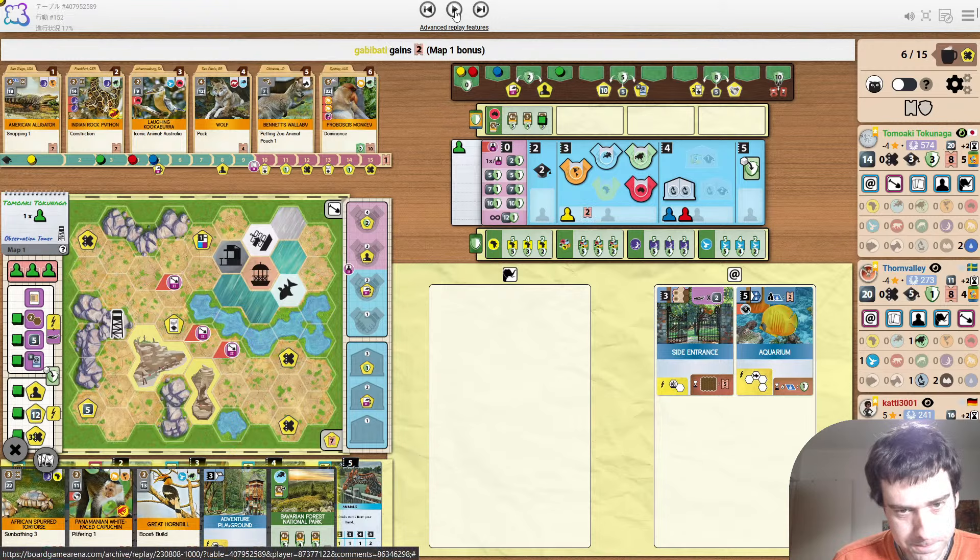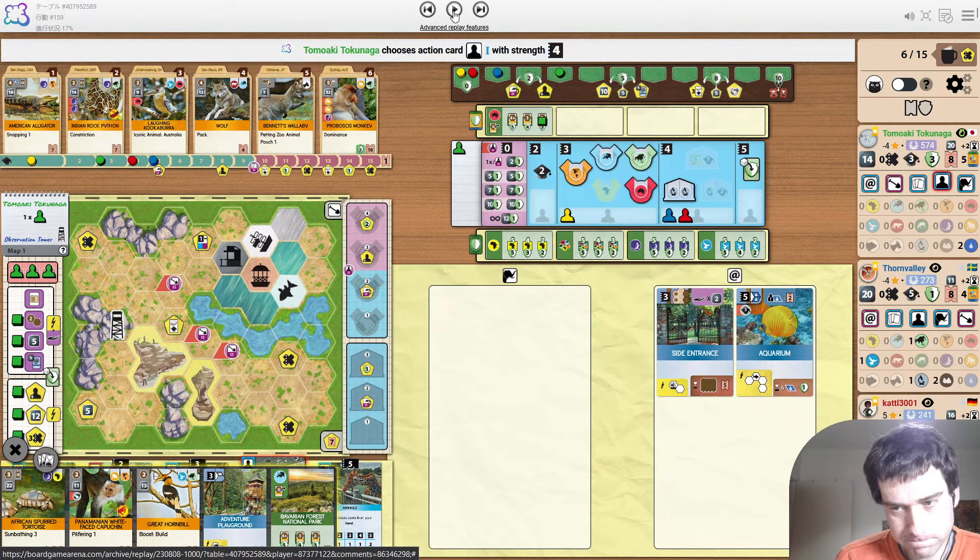You can't play the turtle yet. But once Adventure Playground gets played as well, a lot more income. You can even fit another kiosk over here. This is why Side Entrance is so good on this map — just so much space around it.